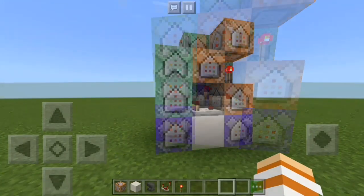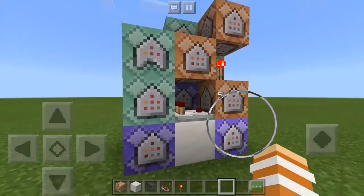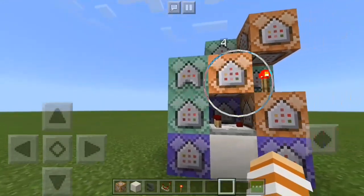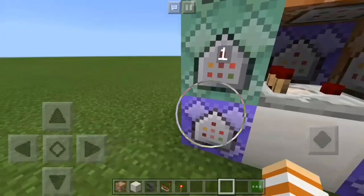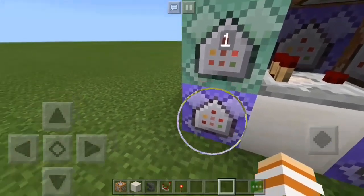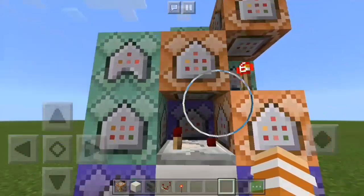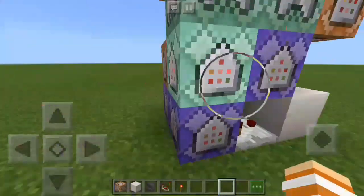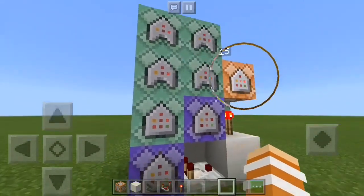I have put a number above all of these command blocks. For the commands, you can look for them in the description — each command block has a corresponding number. You can go to the description, copy command number one and paste it here. The same goes for number two, three, four, five, six, seven — and let's go around — eight, nine, ten, eleven, twelve, thirteen, fourteen, and fifteen.